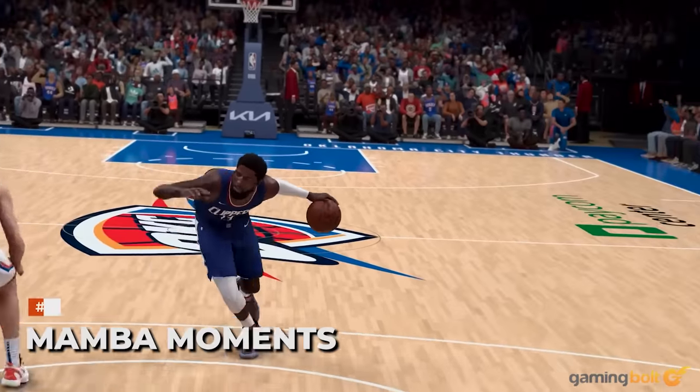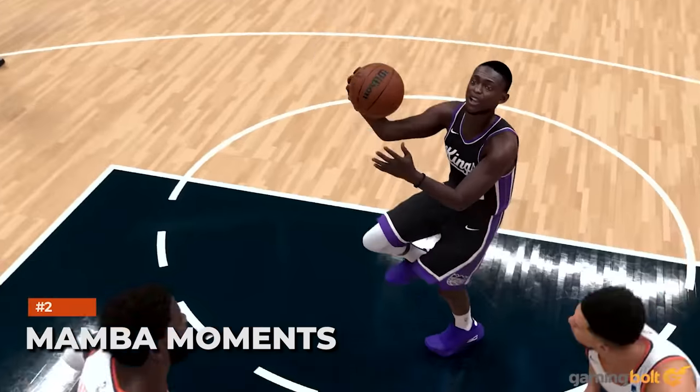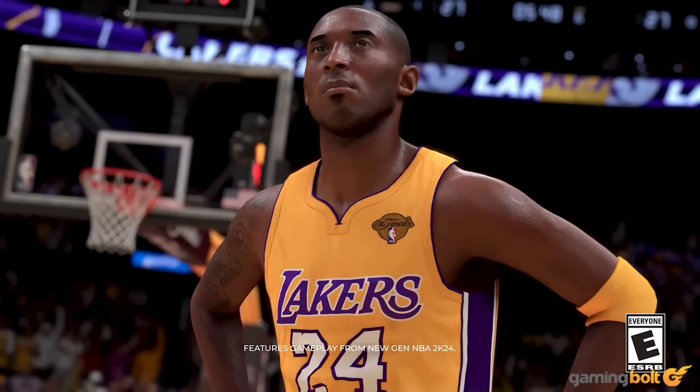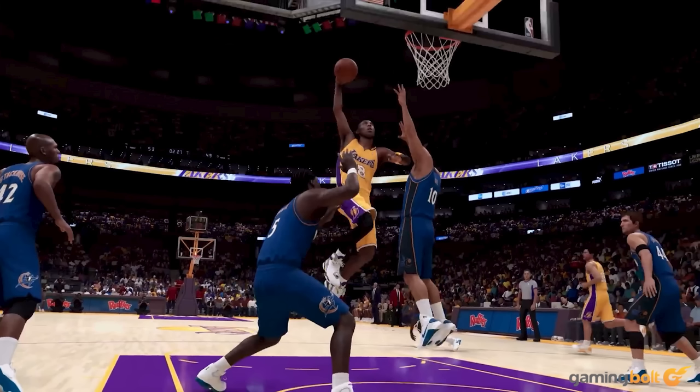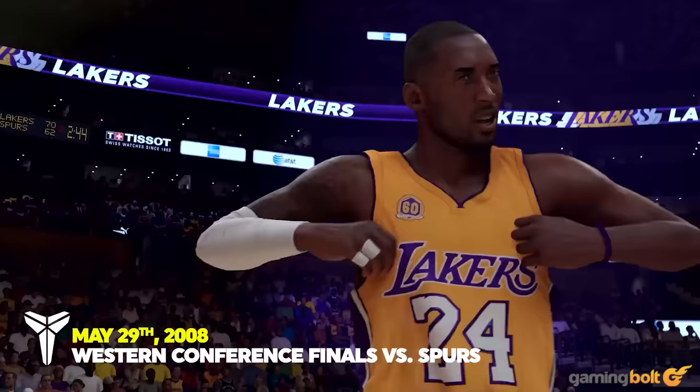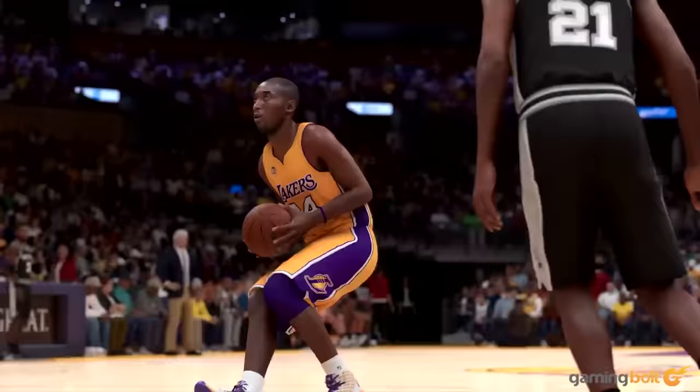Like the Jordan Challenges in NBA 2K23, Mamba Moments sees players controlling Kobe Bryant throughout some of the biggest moments in his career. These include 2003, where he scored 12 three-pointers playing against the Seattle SuperSonics, and the 2001 playoffs against the Sacramento Kings with 48 points and 16 rebounds. There's even a head-to-head confrontation against Michael Jordan to look forward to.